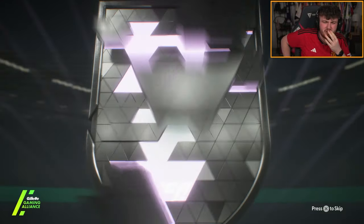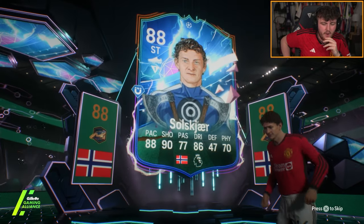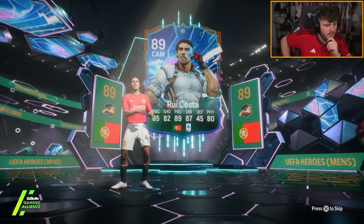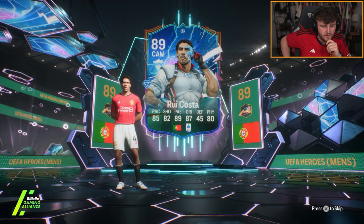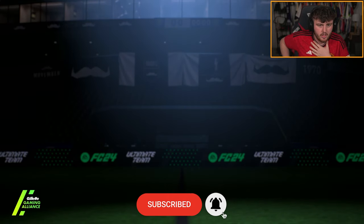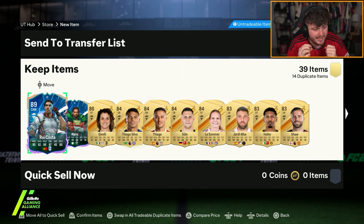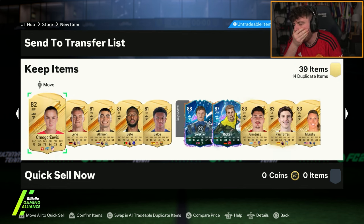We've got ourselves... oh that's not good. Oh no. Are they all going to be Champions League? Oh, I'm going to be sick. I'm actually going to be sick. That's our double walkout. I'm going to vomit. For 750k. I'm trying to think if Future Stars icons showed up at the back of packs - I don't think they did. I don't think there's a single Future Stars icon in this. Oh, I'm going to vomit. At least three of them are Champions League heroes. I need a Pele. All four of them are Champions League heroes.